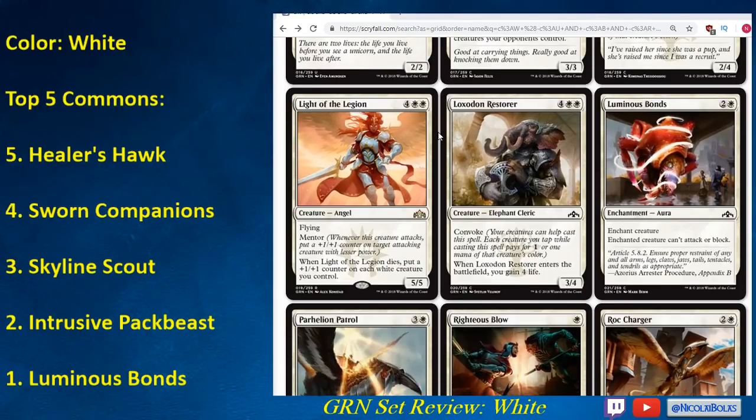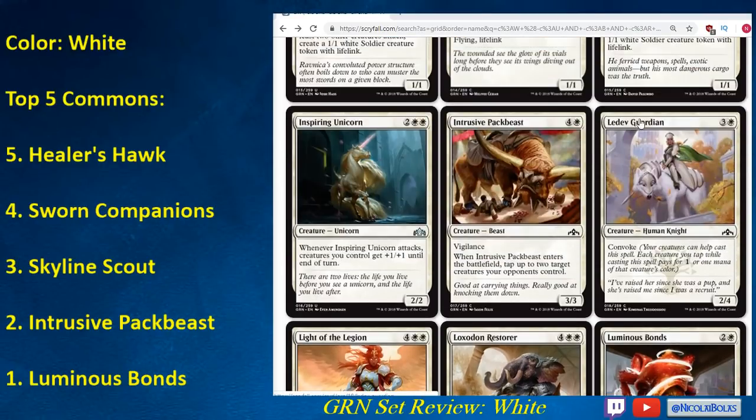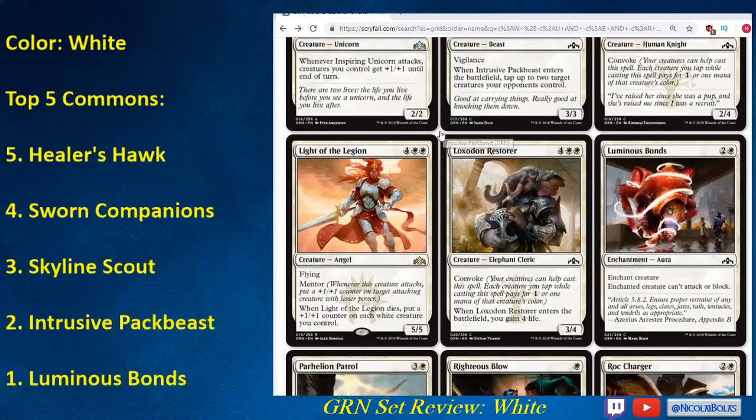Light of the Legion is just a great rare. Six mana 5/5 with Mentor is pretty nice, and when it dies you put a +1/+1 counter on all your white creatures — so they can't really deal with it cleanly. It's going to buff all of your creatures while attacking, and it can buff pretty much anything because it's a 5/5. Light of the Legion is a bomb — you take this first and play it every time. Any white deck wants this card. Also, Ledev Guardian does get a little bit better if you have Mentor creatures, since a 2/4 becoming a 3/5 is a pretty big gain.